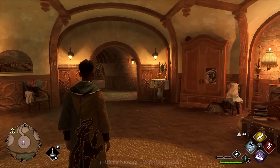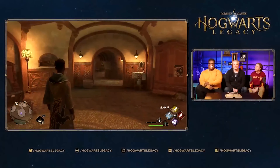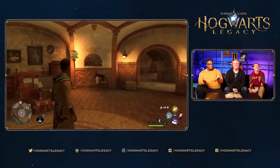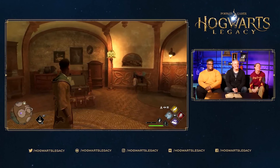We've got some gameplay pulled up here. We are starting out. James, there you are — you're wearing the House Fanatic robes from the account linking. I do look good. And this is our first look at the Hufflepuff dorm room. This is awesome.